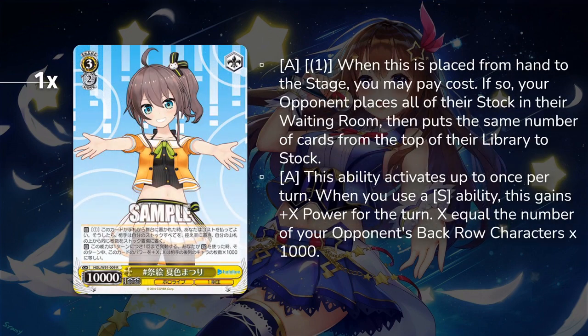Finally, as mentioned earlier, is the Matsuri Stock Swap. On play from hand, pay one and stock swap. Also, when you use an ability, this gains X power where X equals your opponent's back rows times 1000, so it can be 12k on its own — not a bad stat line. Overall this is mostly to have the threat of stock swap, making sure your opponent doesn't just build up a disrespectful number of stock against you, and allowing you to push for damage or push them over refresh.